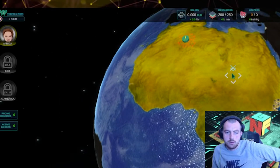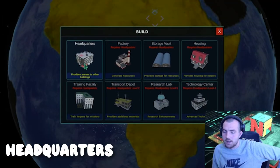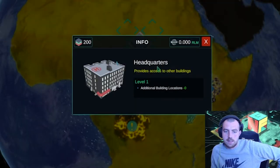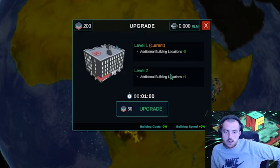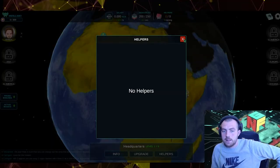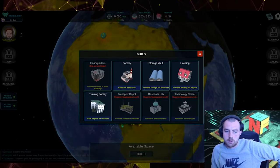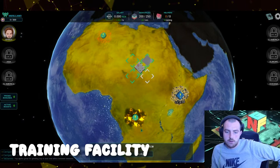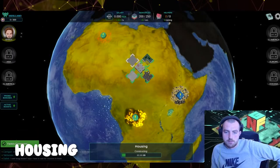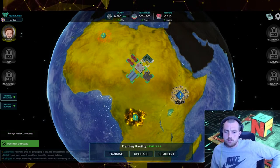The next thing we want to do is click on this button and press 'Establish Headquarters' and build it. So we have a headquarters here. This allows us to have access to other buildings — we can actually upgrade that to get other slots, but we don't need to focus on that right now. Then the helpers: currently no helpers, but what we're going to do is go to Build and construct a training facility, then build a storage facility, and then build some housing.